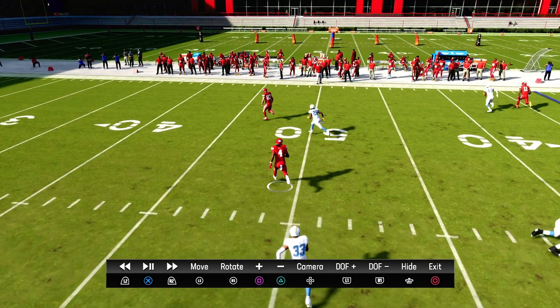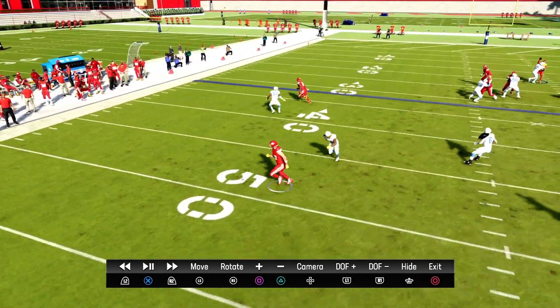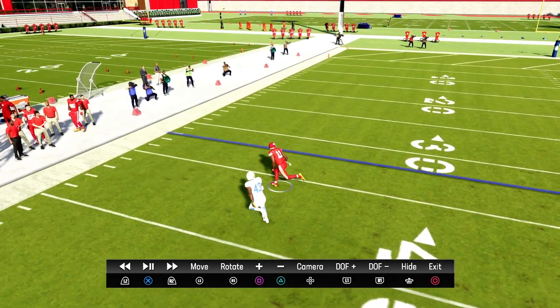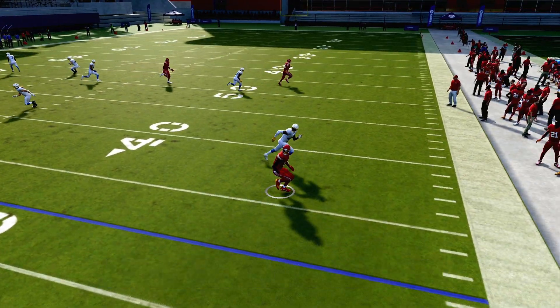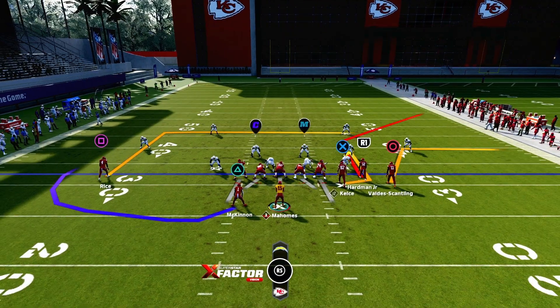Now they have to choose which one to guard. You got him wide open on the inside positioning, then you got him open on the inside post too. Then you got the out route for the corner route, and you got the zig route automatically open for a nice five. You get one-on-one across the middle of the field.